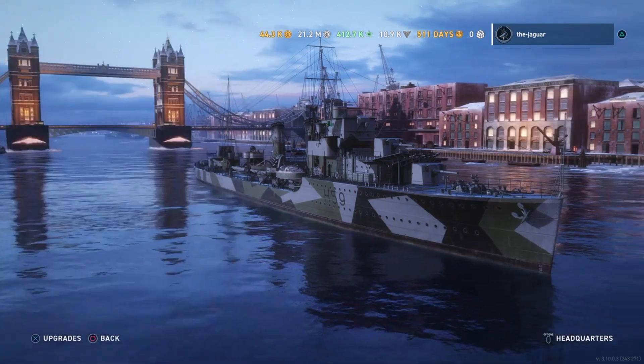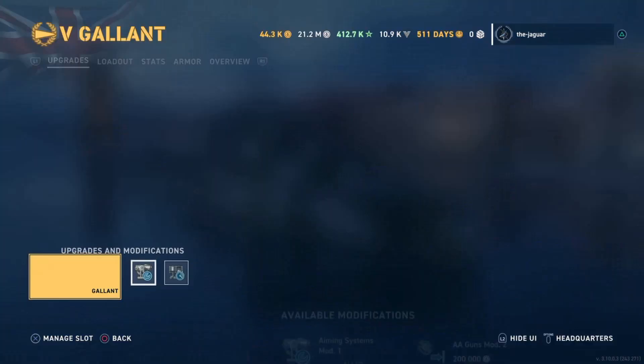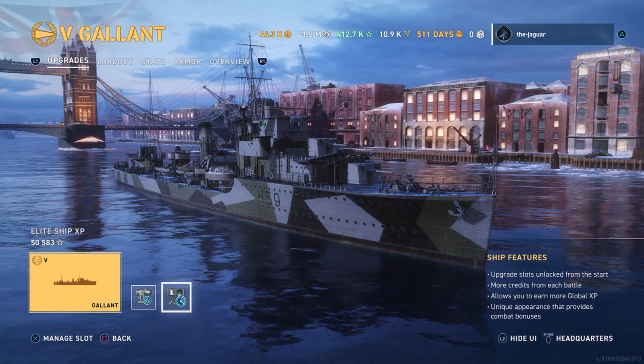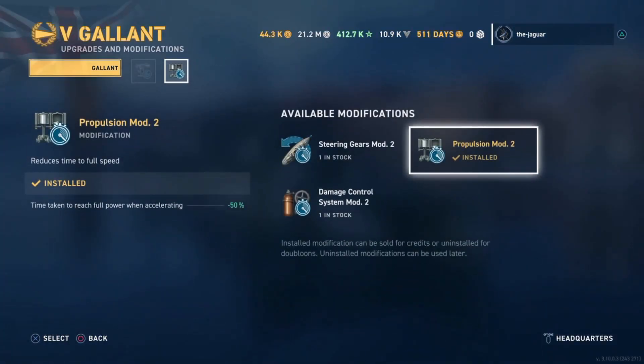Let's look at the upgrades for the Gallant. The first upgrade is Aiming Systems Mod 1 — main battery dispersion improved by 7%, torpedo launcher traverse speed improved by 20%, and secondary battery firing range and dispersion improved by 5% respectively. The next upgrade is Propulsion Mod 2 — time taken to reach full power when accelerating is improved by 50%.